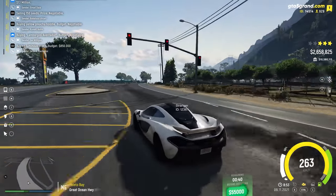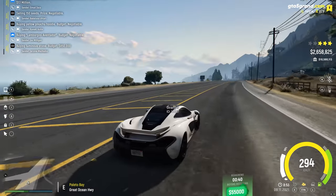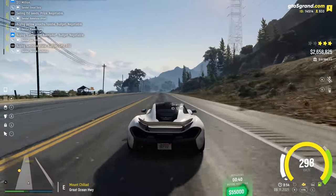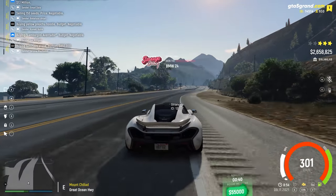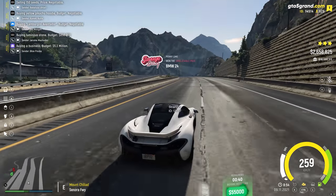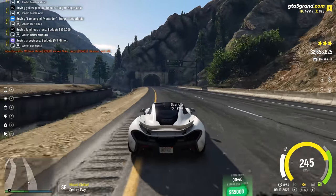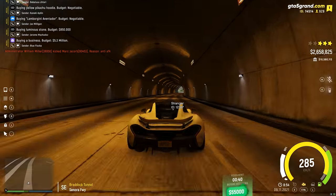Another rule is do not car ram. If you car ram a vehicle that you are trying to steal and somebody catches you on body cam doing it, you will get in a lot of trouble. Also, do not steal from unscripted green zones. A lot of people don't even know what these are — there are certain areas on the map that are technically green zones where you can't steal. For example, the post office is an unscripted green zone. If you go up to a vehicle there and try stealing it, you will be sent to admin jail.